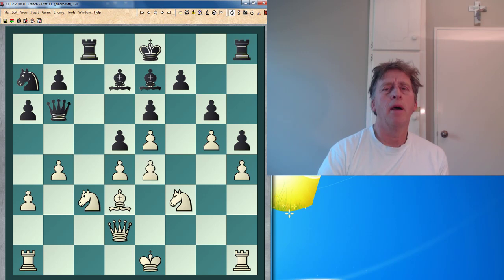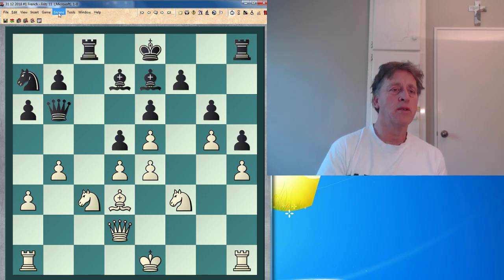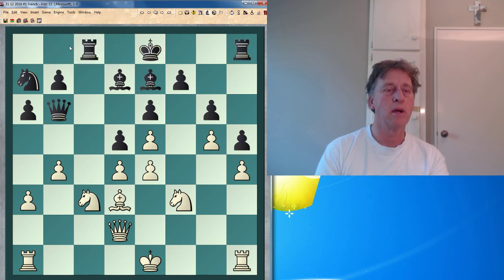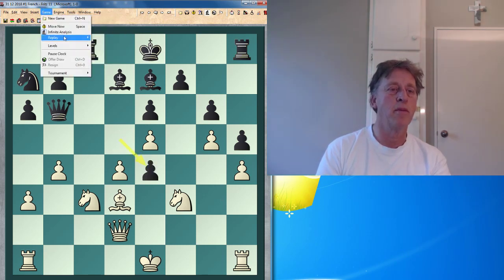Here I believe the best move for black is bishop c6, but I might be incorrect, I'm not sure. I turn the engine on for two seconds to suggest a move for black, it won't let me do it. So I'll switch it on — I've done it wrong, so they play the opponent's move as well.